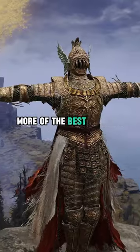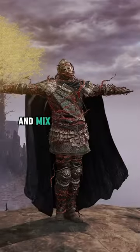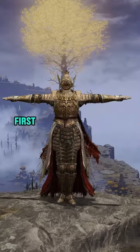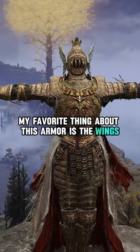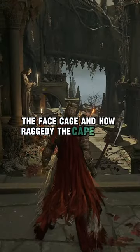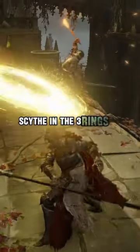These are five more of the best looking armor sets in Elden Ring that you can take pieces from and mix and match with other sets. First, I have the Clean Rot Knight set. My favorite thing about this armor is the wings on the helmet, the face cage, and how raggedy the cape looks. It looks really good when you use it with the Halo Scythe and the Three Rings of Light.